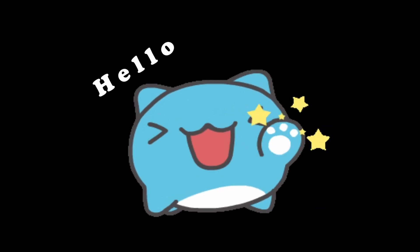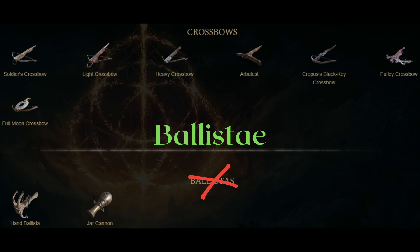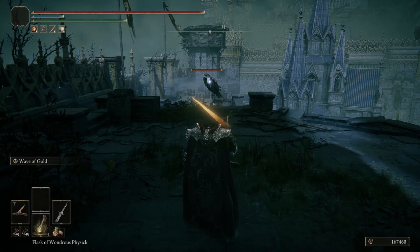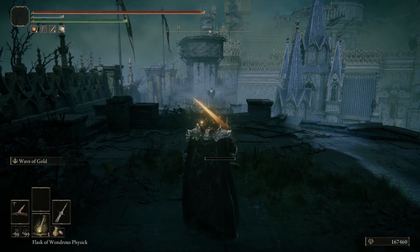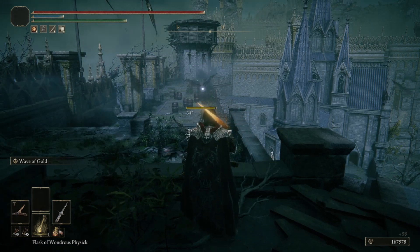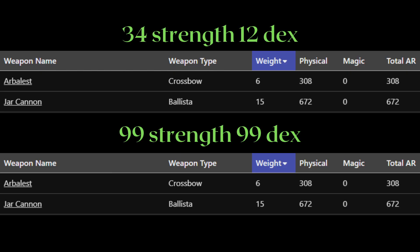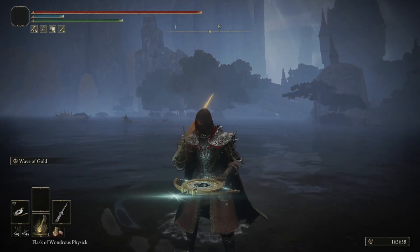Hello, it's Crad here with a breakdown for the 7 crossbows and 2 ballisti in Elden Ring. The plural form of ballista is ballisti and not ballistas. These two weapon types are grouped together because they share many similarities. The biggest difference between these two weapon types and all other weapon types in Elden Ring is that they don't scale to your stats. As long as you have enough stat requirements, you will be doing the same amount of damage if you have the same upgrade level and ammo.